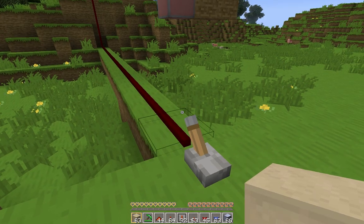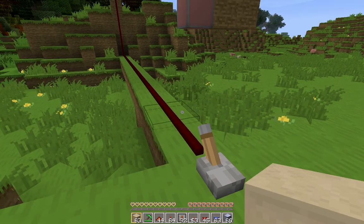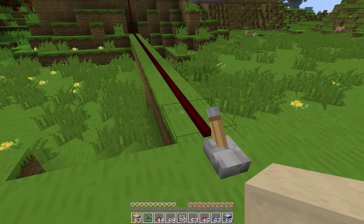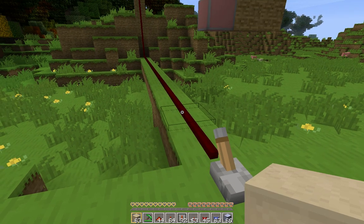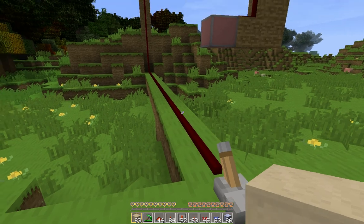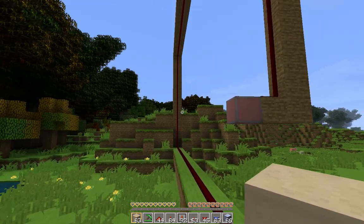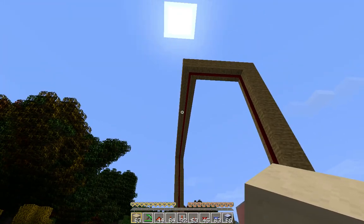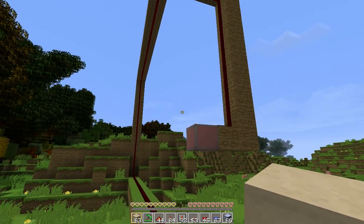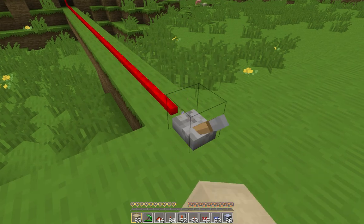Finally, one more thing. As you know, Redstone can only send a signal 15 blocks before it dies out, and you need a repeater to extend the signal. RedPower wiring, on the other hand, can extend to 255 blocks without the need for repeaters. Here you can see the wires snaking up and around — I didn't count the blocks, but it's way more than 15. We can flip on this lever, and the light turns on and off pretty much instantly.